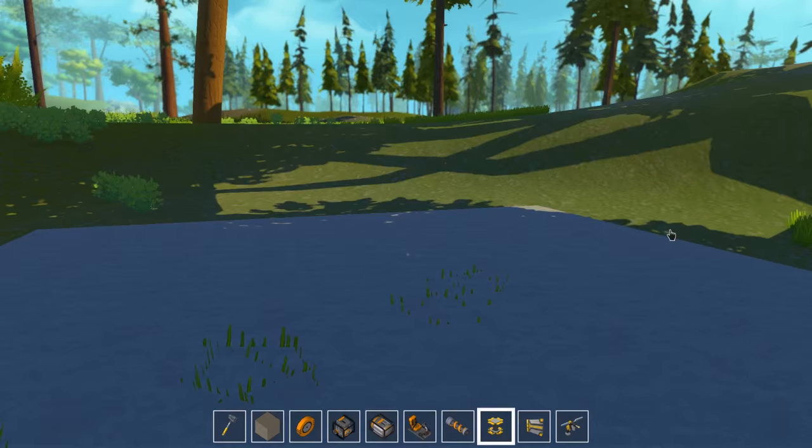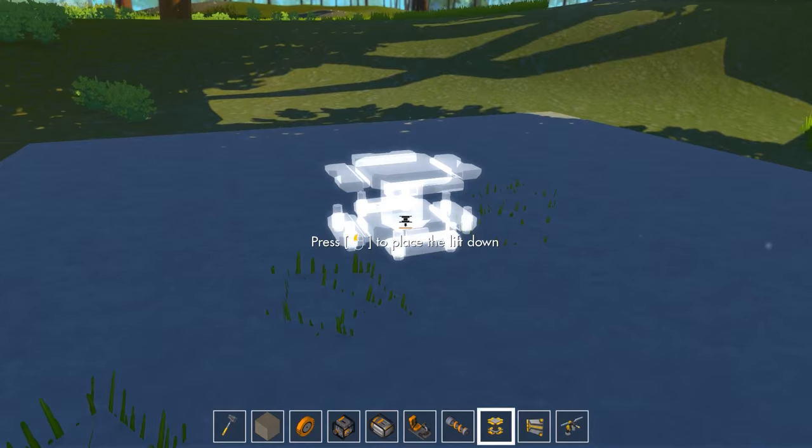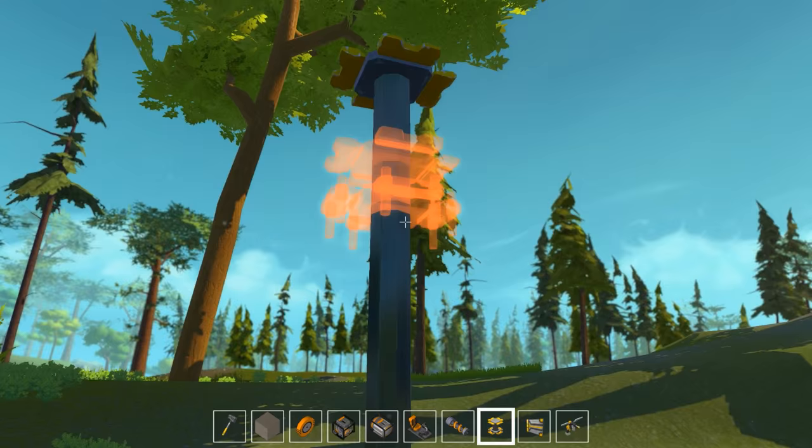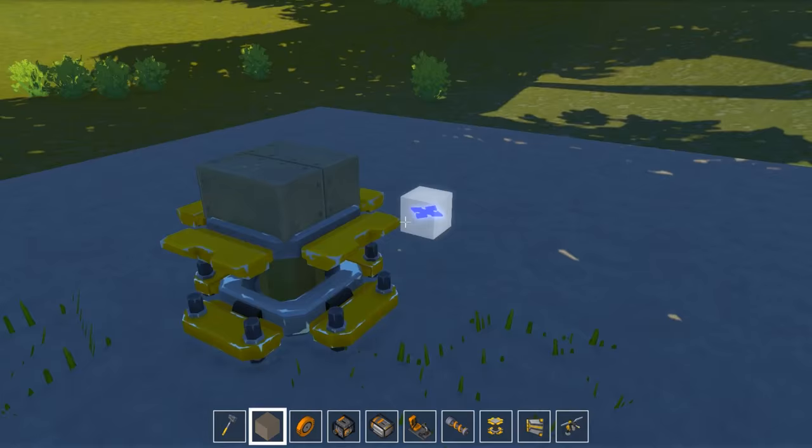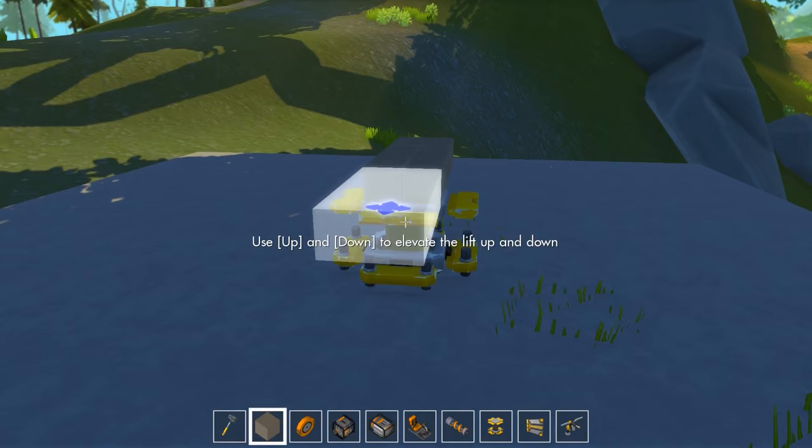We're gonna need a lift. Basically the lift kind of disables the physics so you can build on it. You can use the up and down arrow keys to adjust the height — whoa, that's high. Let's start with the chassis — I'm gonna make it longish and narrow, kind of buggy style if I manage to do something like that.